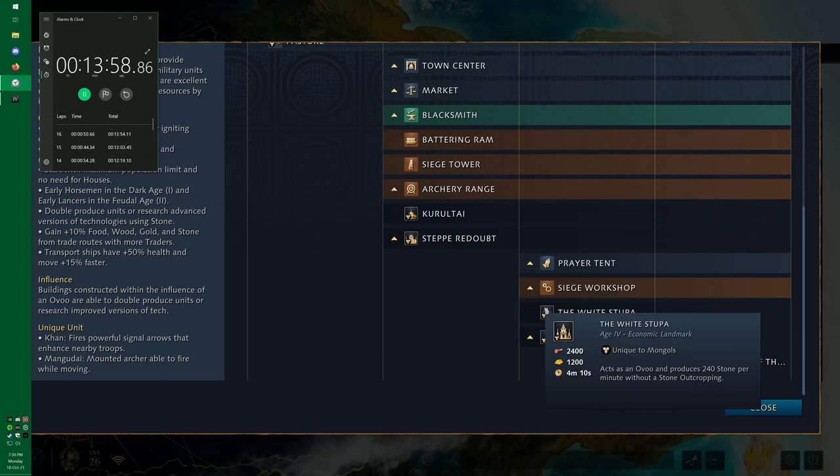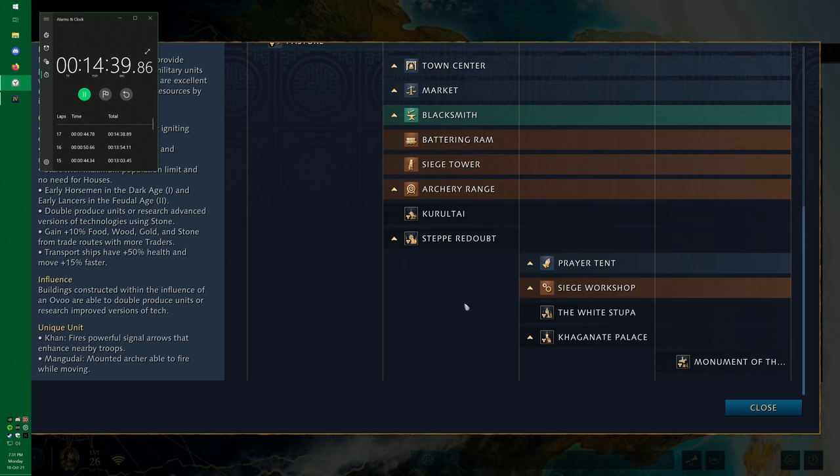The White Stupa acts as an Ovoo and produces 240 stone per minute without needing a stone outcropping. This is the only way you can improve how much stone you get — you can't buy it off the market or get it from teammates. Once the late game hits, you'll really need a lot of upgrades, and this is essentially what helps you with that. Even after you've got all your upgrades, it keeps generating 240 stone per minute for the rest of the game, enabling you to continue getting upgrades at an accelerated rate.